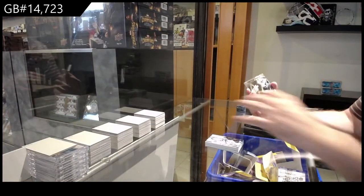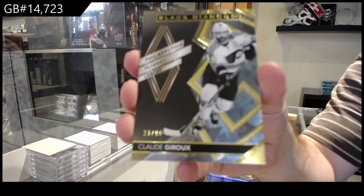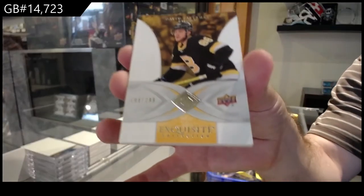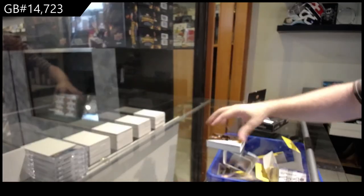For the Flyers, Giroux, $0.99 — black base. And a Pastrnak, $2.99 for the Boston Bruins, David Pastrnak.